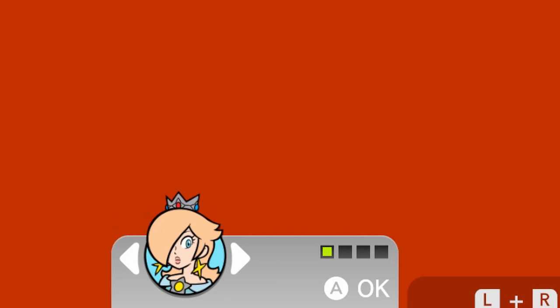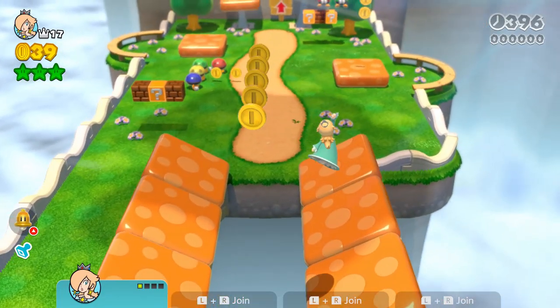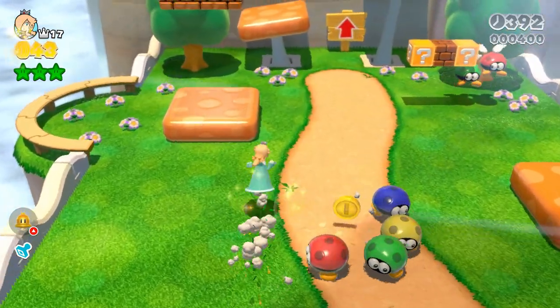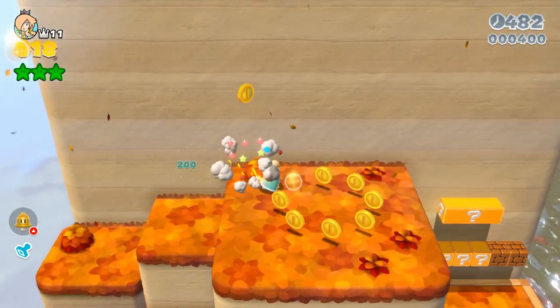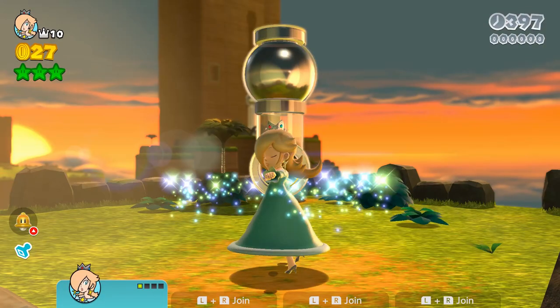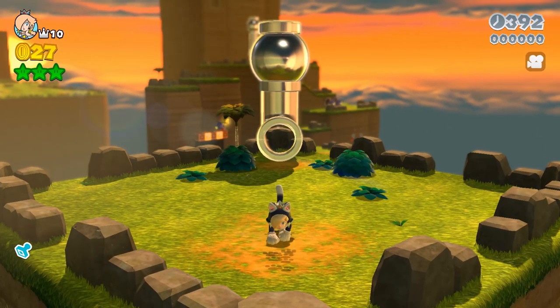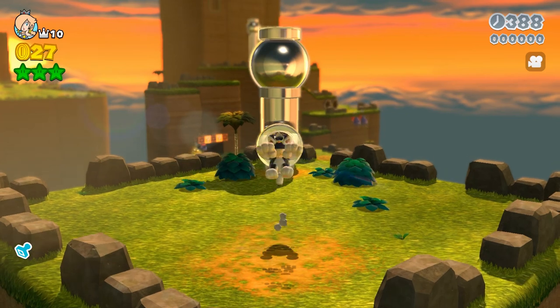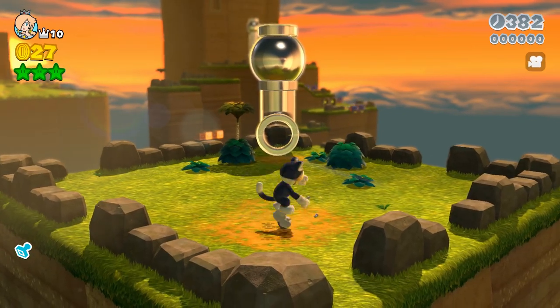You'll select her by pressing B at the start screen of any level. Rosalina is as slow as Peach, but she has the spin move from Mario Galaxy tied to the Y button. This can be used to defeat enemies and even gain a bit of extra height after a jump. One thing to keep in mind is that as soon as Rosalina grabs a power-up, she'll lose her ability to spin, so it's actually a better idea not to pick any up so as not to lose the one thing that makes her unique.